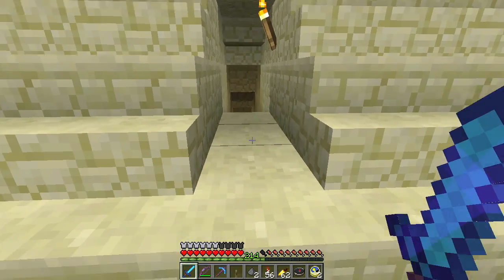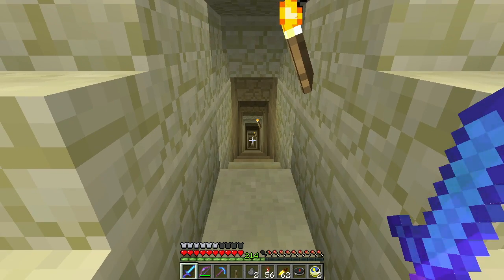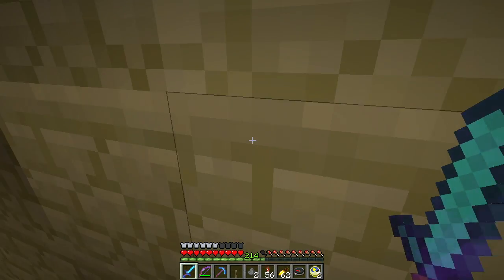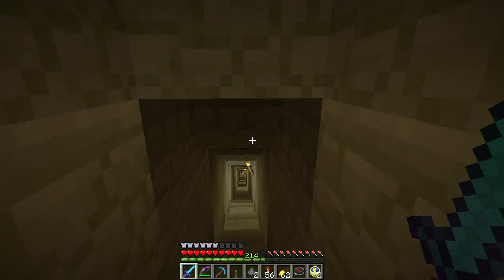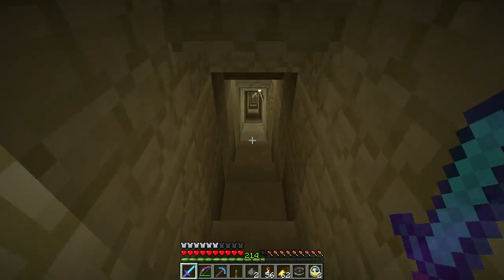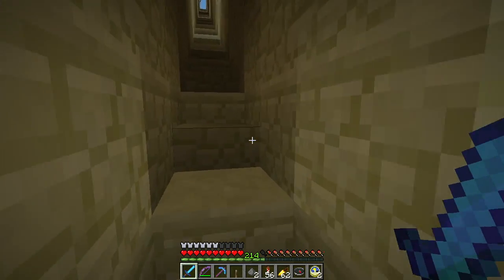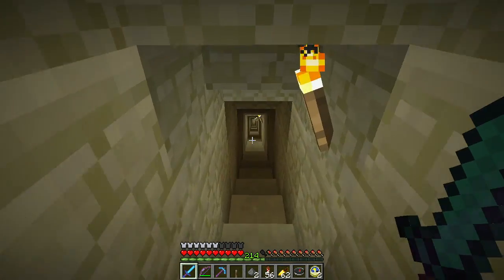There was a stone blocking the entrance, and it leads to a downward sloping path. As we start down the descending passageway, it goes down at a slope toward the center and toward the base of the pyramid. This is actually bigger than the actual passageway — the real passageway is so short you'd pretty much have to crawl through it. It goes all the way down to the ground floor of the pyramid and descends below the base.